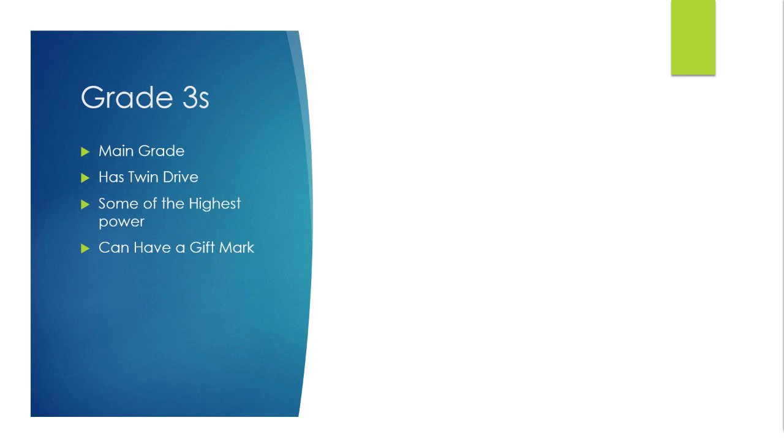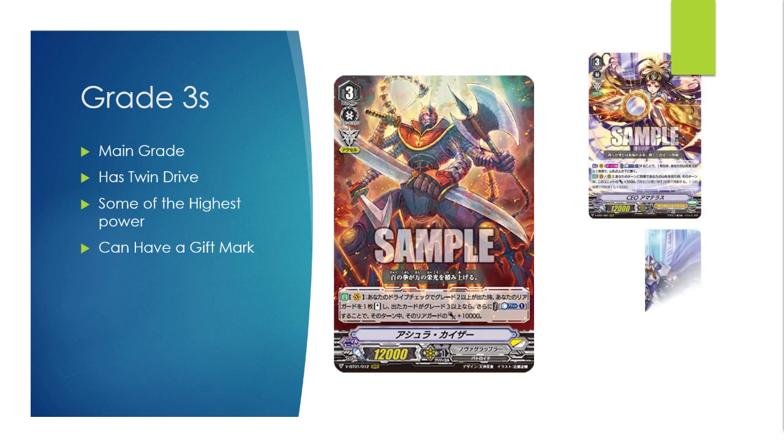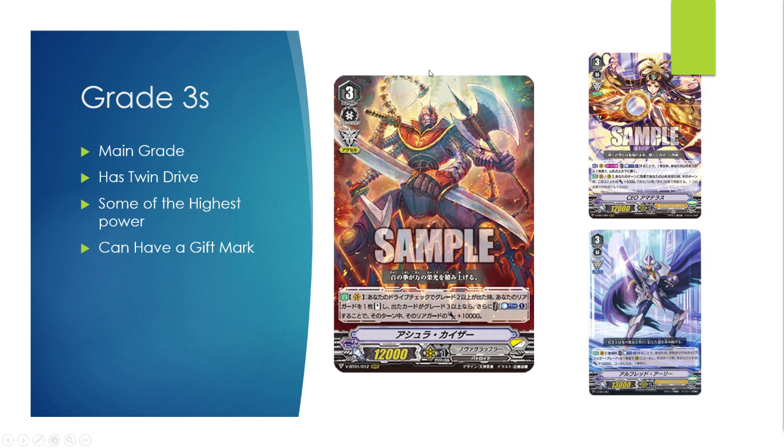Grade threes are the main grade that you eventually ride to and stay with in the new standard. They have twin drive, which allows you to do two drive checks — I'll cover that in the next video. They have some of the highest power in the game and they can have gift marks. This is an Accel card, this is your Protect card, and this is your Force card. Each does unique things with their gift marks, but they all have the twin drive ability and are your main boss units.